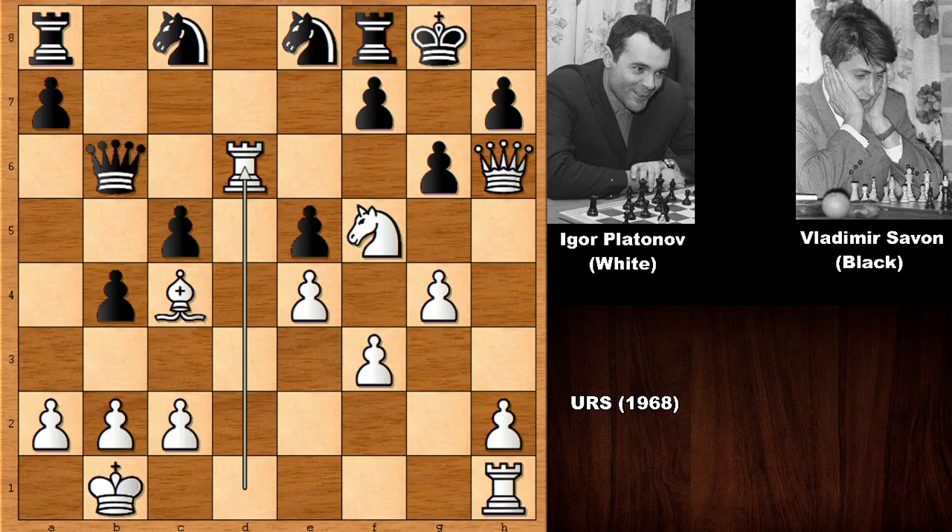Of course black didn't want to lose the queen, so defending the queen — queen to c7. It looks like black is just holding his ground, and now maybe threatening to take the rook with the c-knight, because there is no knight check since the queen is defending. But what would you do in this position if you had the white pieces? White played another amazing move, and after that move black is in big trouble.